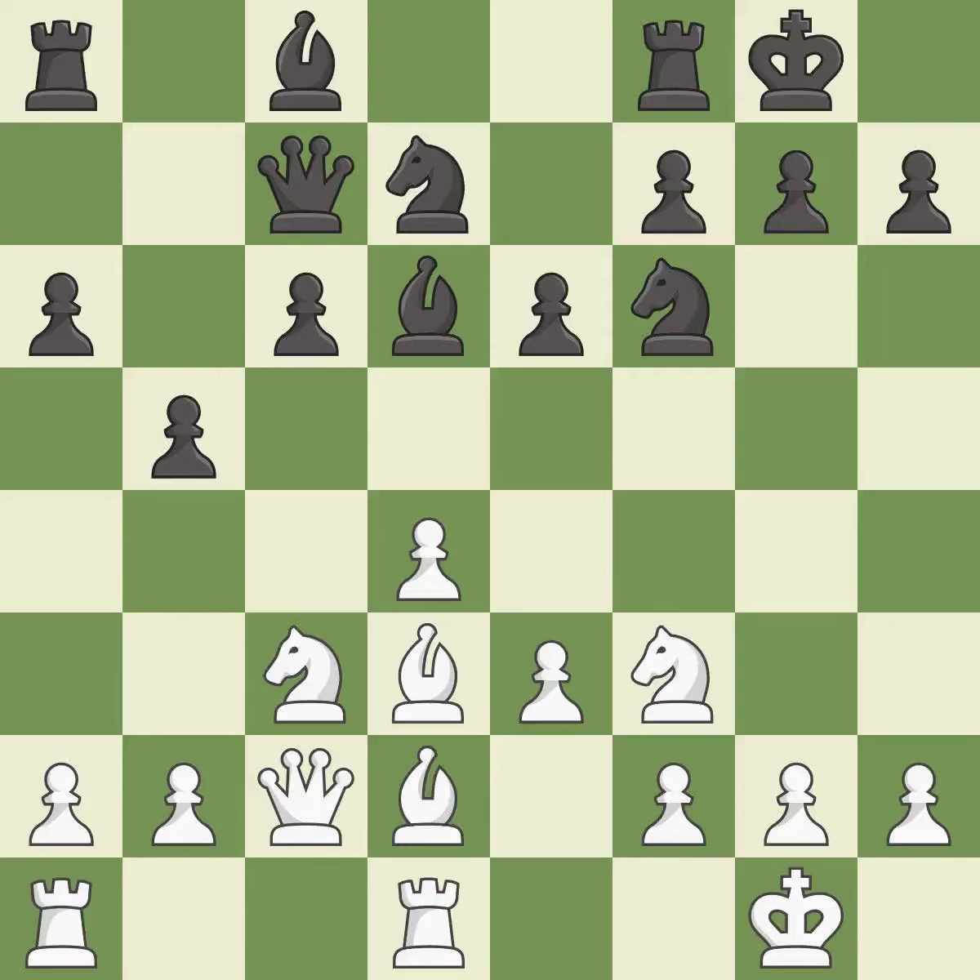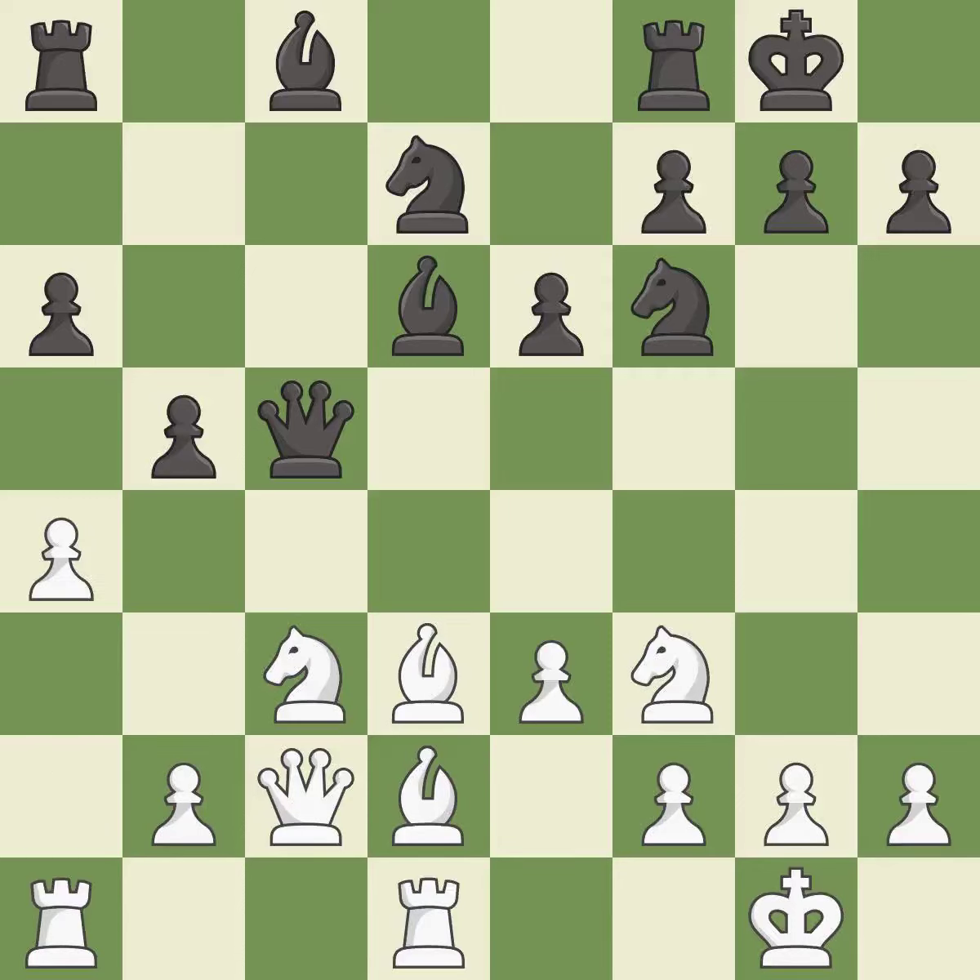This connects the rooks, which helps them coordinate together in the future. It is good. This threatens to kick a bishop — it is excellent. This maintains the balance in material with a good trade — it is excellent. Recaptures; it is best. That's what I would have recommended. It is best.